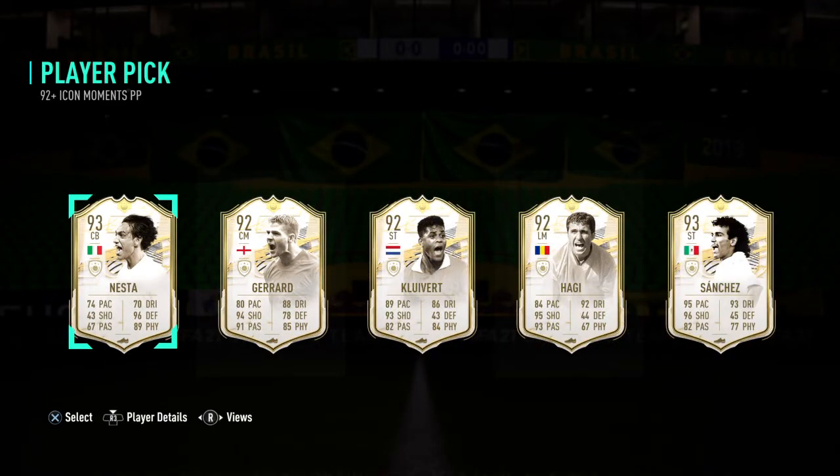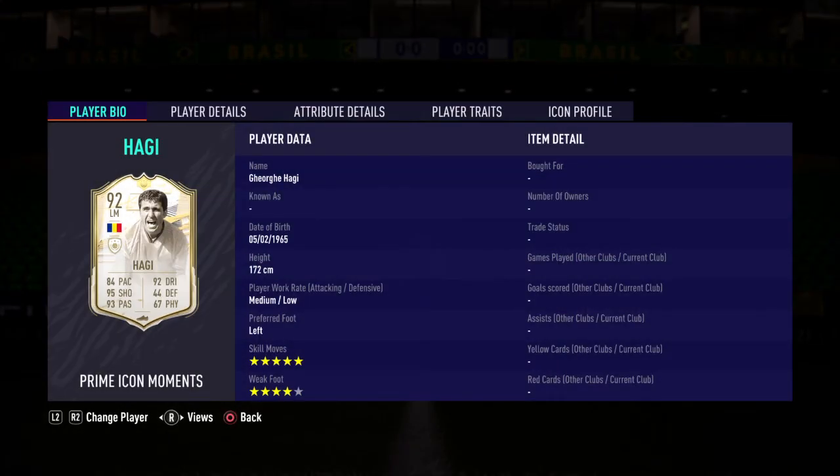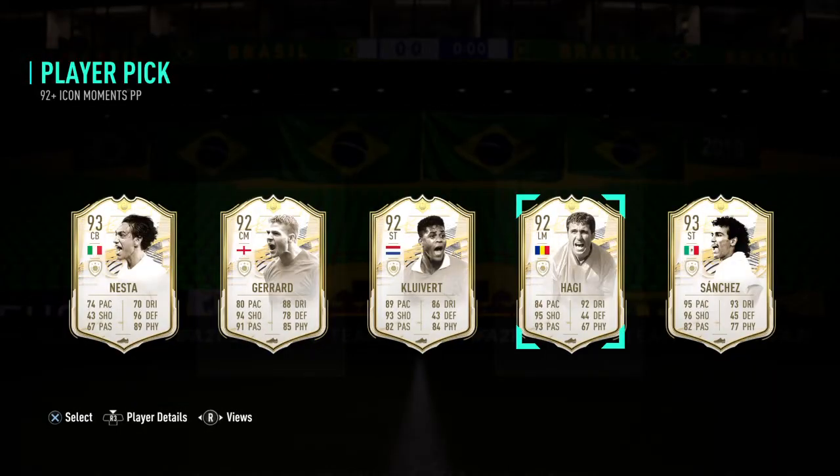Now, the five options are: Iniesta, Gerrard, Kleber, Hagi, and Sanchez. I think Sanchez is the best of all of these. Gerrard is more of a midfielder, Kleber I've used before, and Hagi is good but it's not because his pace is 84.